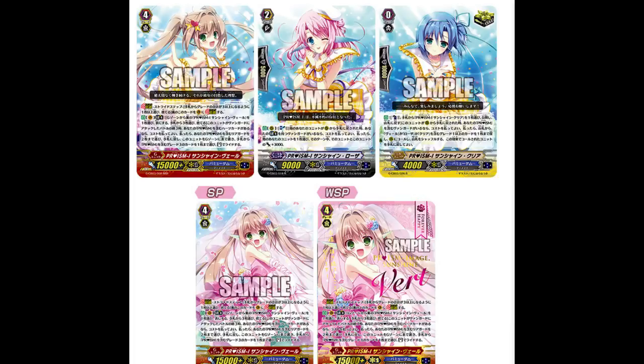Our last card is Prism Image Sunshine Claire. Her effect is: when returned to hand, counter blast one, reveal it, put it back in your deck, then search your deck for any grade one or higher card with Vert, Rosa, or Clear in its name and call it to rear guard circle. After that, you can return it back to your hand. I know Clear for sure — you can put it back in your hand and proc Clear's effect, which is pretty cool. If you call Vert, you can have it there for break right purposes and to optimize your stride.